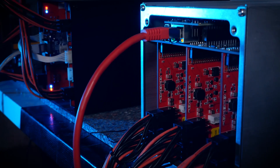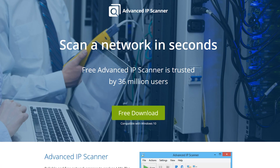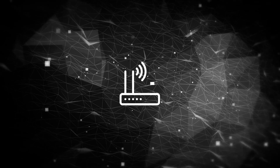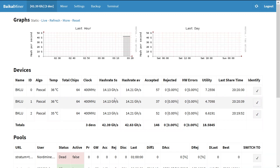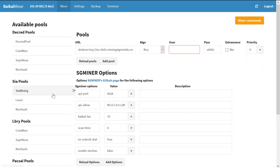Now we have to search for the machine on our network. I use Advanced IP Scanner for this — with this tool you can find the miner, or simply access your own router and set a fixed IP if you like. The standard password with Baikals is always, well, Baikal. It's not bad to change that by the way — we've had a case of an overtaken Baikal in our Discord. Then you can set up your pool info in the dashboard and also tweak settings like fan speed or commands for services like NiceHash.